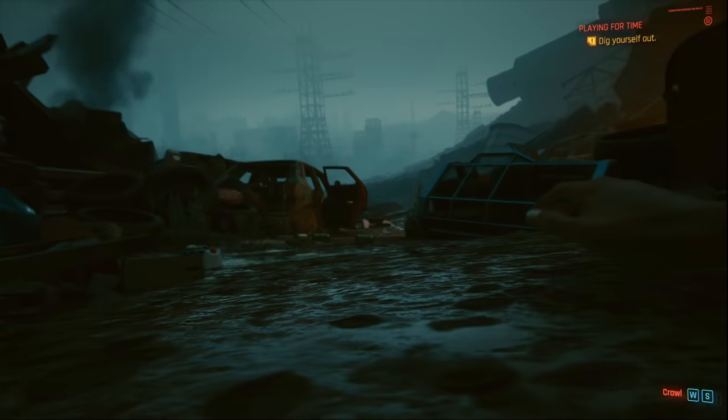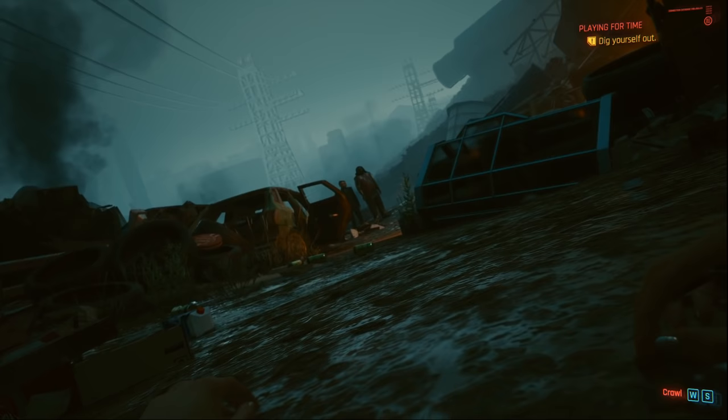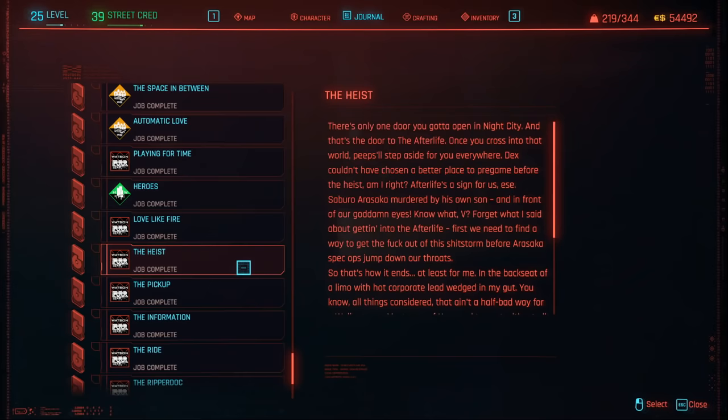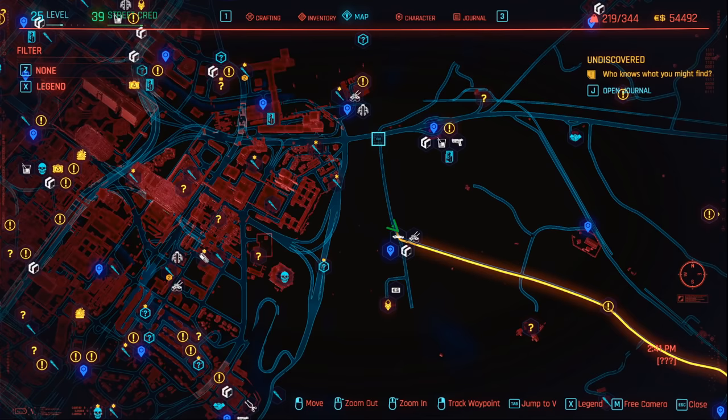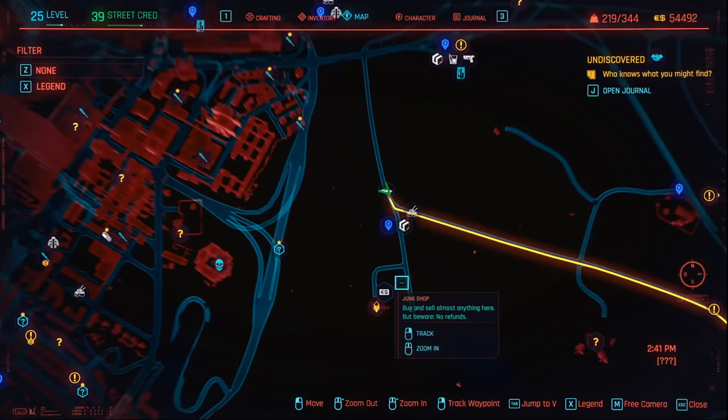I made this video so you guys don't need to bother looking for his body yourselves. You can only grab Dexter DeShawn's pistol after you've finished the quest The Heist, because obviously after that Dexter will be dead in the scrapyard. In order to find Dexter, you need to come all the way out of Night City into the Badlands — the wasteland area outside the city. There's a specific road, and once you get outside the city, come all the way down this road where you'll find a petrol station.